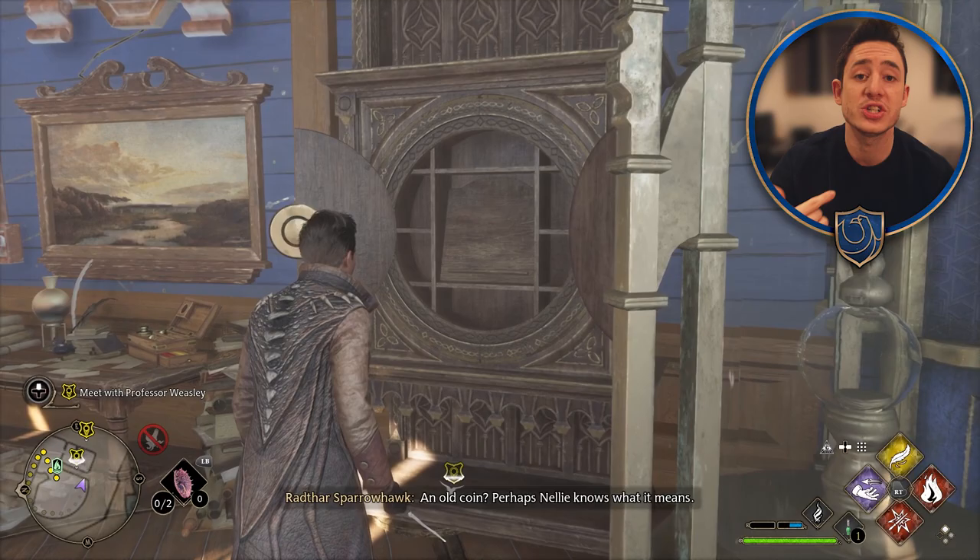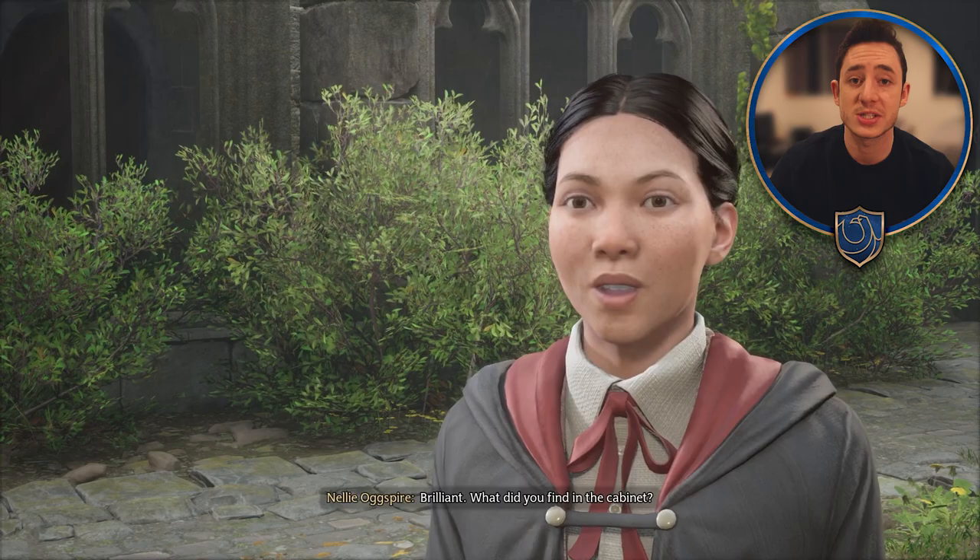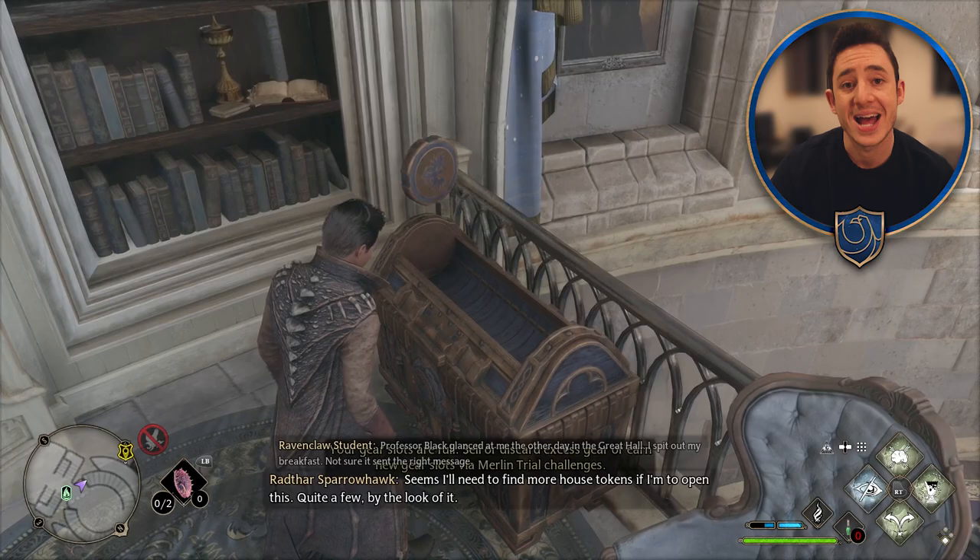Once you've slapped that thing in there, it will open up and give you a house token. These house tokens are what you'll eventually use to unlock the chest in your common room. But first, take it back to Nellie. She'll explain this to you, tell you that she's found these chests in the common room, where you'll then go, put it in, and see that you'll need 16 keys in total to fully unlock the chest. And that is where this Dadalian Key journey begins.